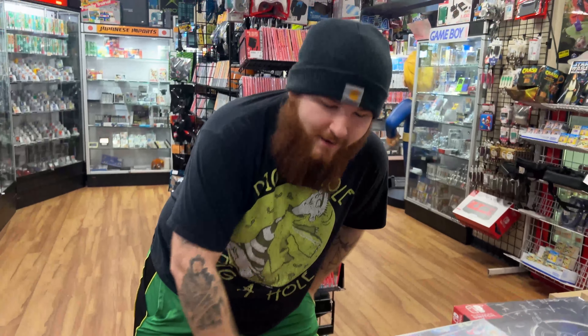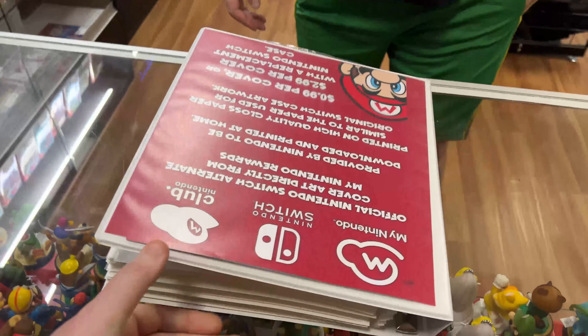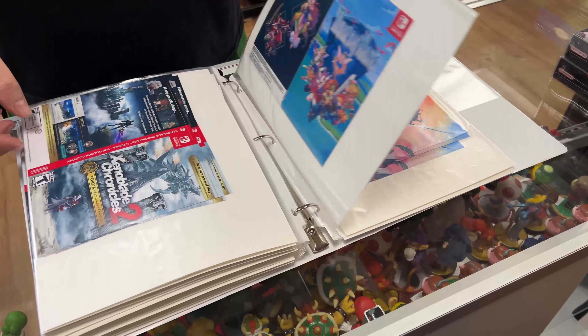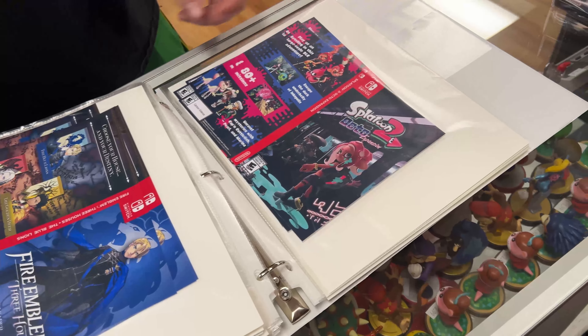A customer was looking for a fighter with some alternate arts. Nintendo has a thing called My Nintendo - it's their replacement for Club Nintendo. They have all sorts of rewards, digital and physical, where you get points for playing games or buying things. One of the things they offer are little alternate cover arts for various games that you can print at home.